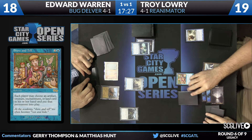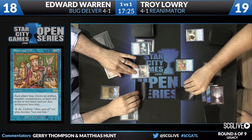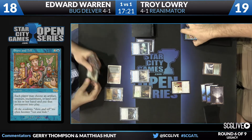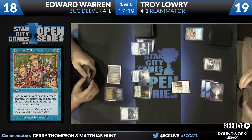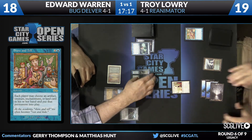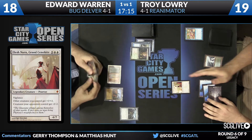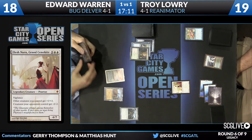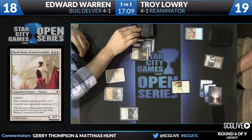Liliana appears to be the only card in his deck outside of something like Toxic Deluge that can really deal with this Elesh Norn. So we see both players bring a card to Show and Tell. Edward brings a Deathrite Shaman — almost wishes he hadn't, because it's going to hit the bin along with Delver of Secrets.